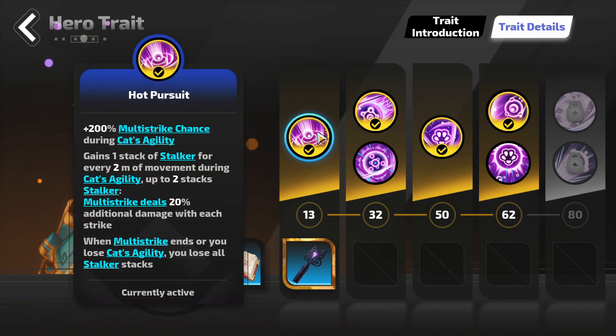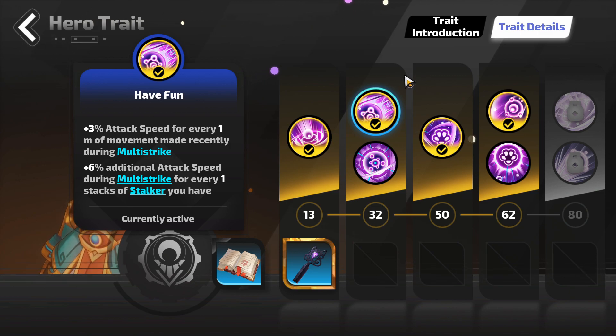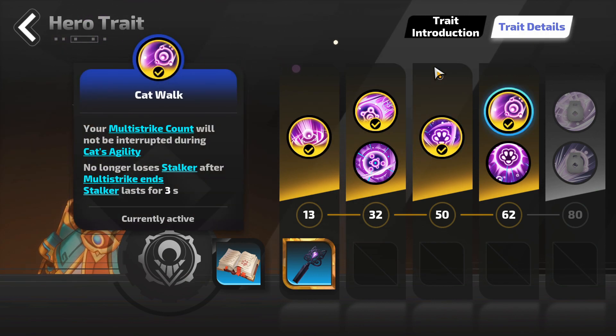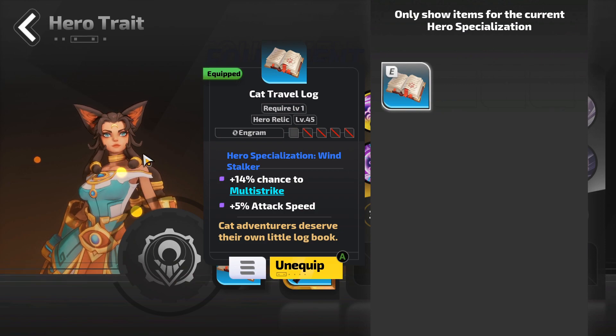For the build I opted for Hot Pursuit, Cat's Punches, and Catwalk. Hot Pursuit grants extra attack speed for every one meter of movement made recently during multi-strike. Cat's Punches gives us extra Stalker stacks plus one, and each multi-strike deals 10% more damage for each stack of Stalker — we keep that at 100% uptime. Catwalk makes it so after multi-strike ends we no longer lose Stalker stacks for three seconds, which is how we maintain 100% uptime. That was a frequently asked question.